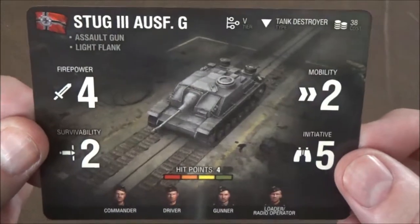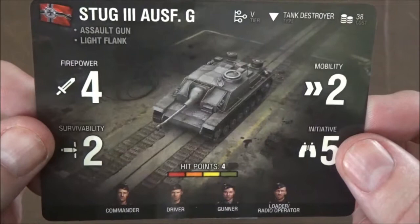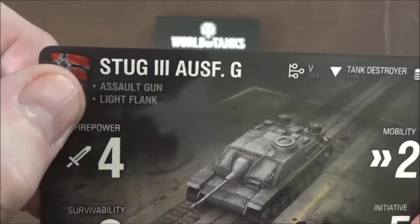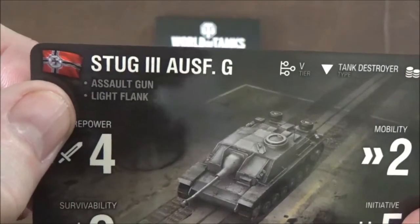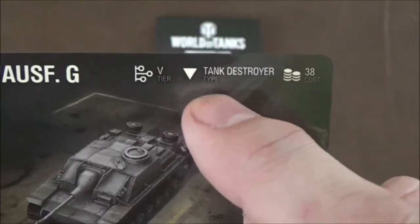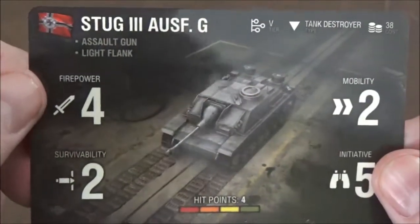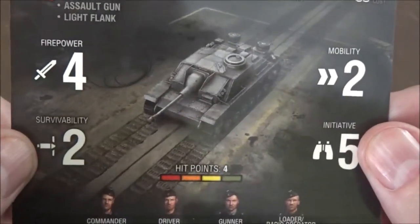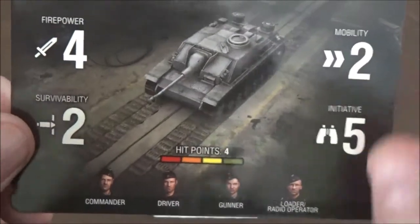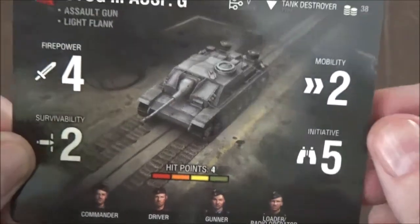The first thing we have here is our vehicle card — these are super high glossy, so pardon the reflections. You can see the name of the tank. It is an assault gun with light flanks. It is a tier five tank destroyer at 38 points. We have a firepower of four, survivability of two, mobility of two, initiative five, and four hit points. We have a commander, driver, gunner, and a loader/radio operator.